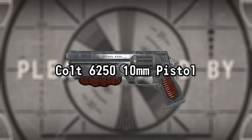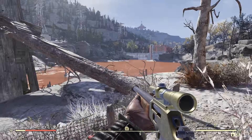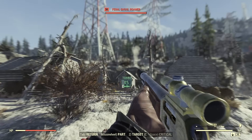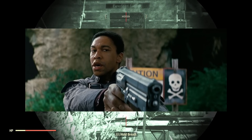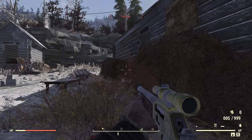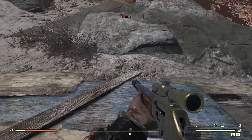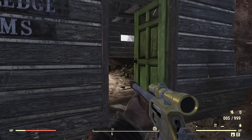Colt 6250 10mm Pistol. I know I just mentioned that the series had a bunch of new weapons, but this first entry is a callback to the classic Fallout games. The Colt 6250 10mm pistol first made an appearance in Fallout 1 and 2 — the original 10mm pistol design before it was redesigned in Fallout 3 and again in Fallout 4. We first see it in Episode 2, with Max and other Squires carrying it as a standard issue sidearm. The 6250 is a highly durable weapon designed by Colt Firearms prior to the Great War, and its reliability and accessibility made it very popular among wastelanders, at least on the west coast.